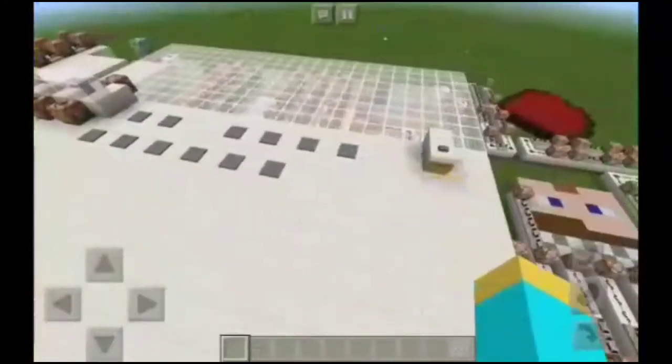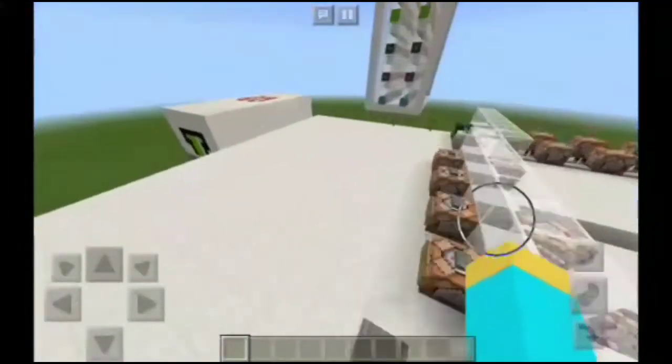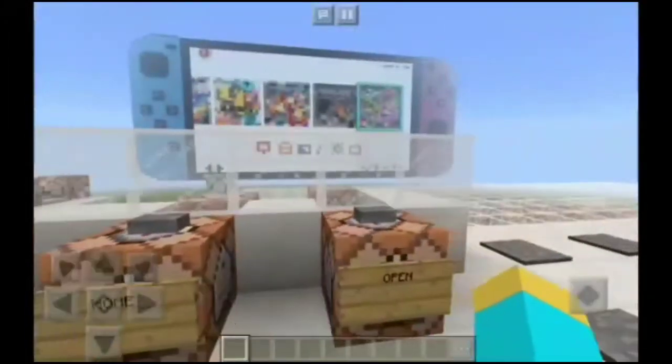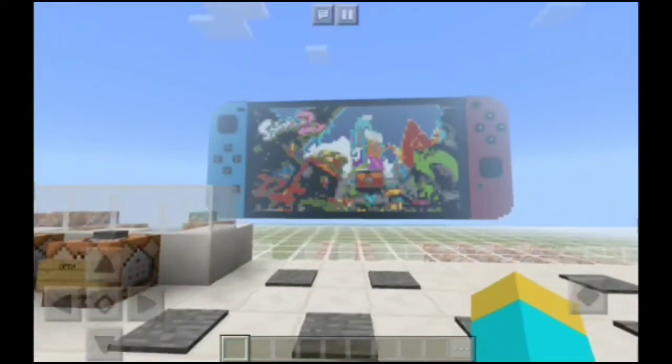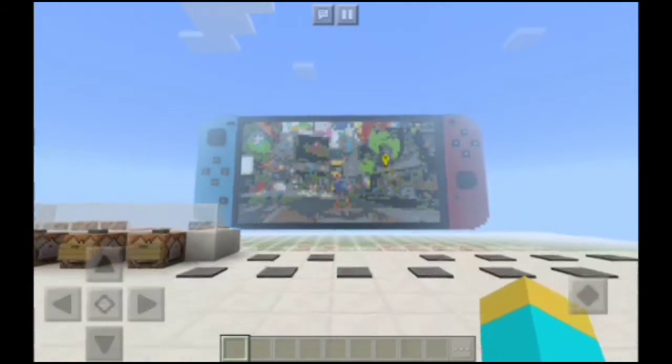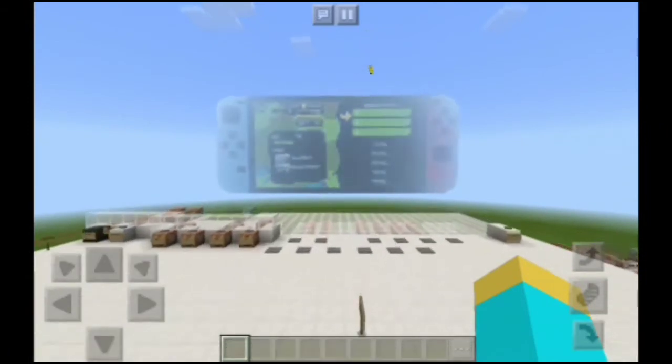You guys can go ahead and use this in your world. The commands will be in the description down below. Let's actually try a game out — let's try Splatoon 2. I'll also leave the map link in the description below so you can download this map. So far it's working just fine. I can even back up and it'll work just as good. We got the loading screen.